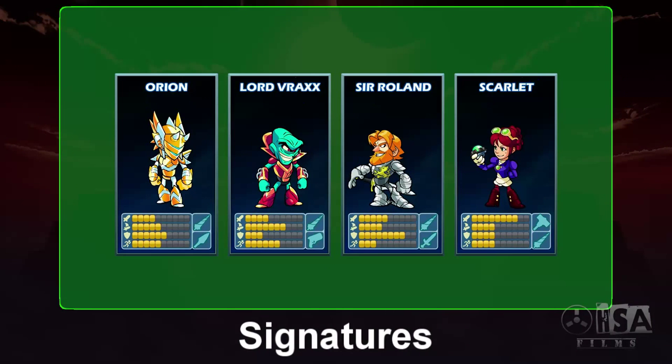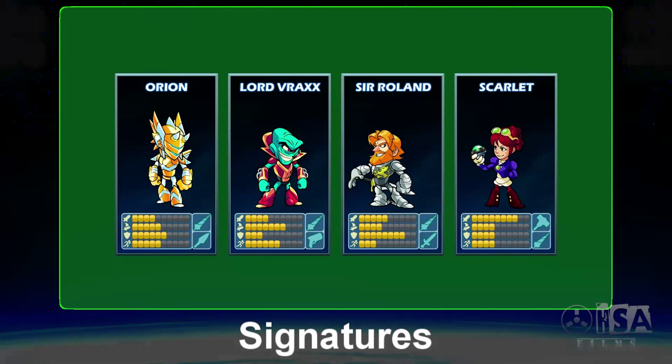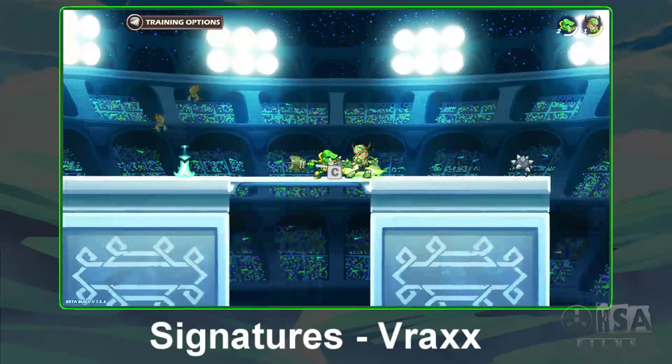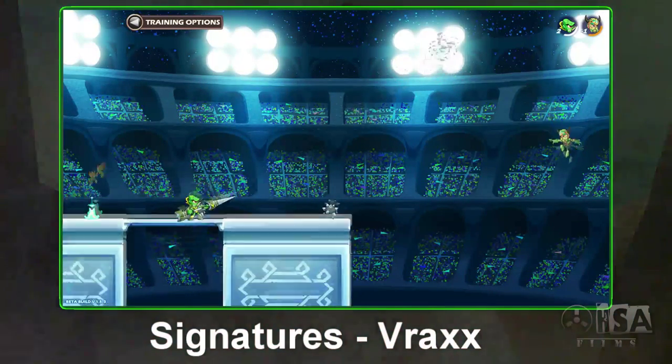Finally, we get to the signature moves. The Lance has arguably some of the most useful and effective signatures in the game. First, we'll start with Vrax. Vrax's signature is a grab that does between 45 and 59 damage. This move is great for edge guarding when players go high for their return.